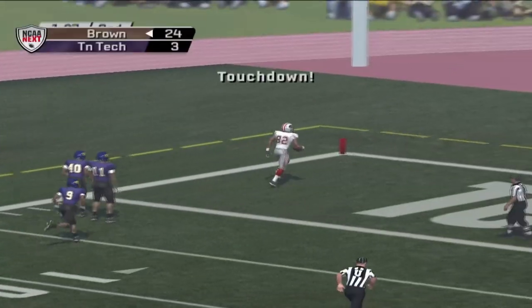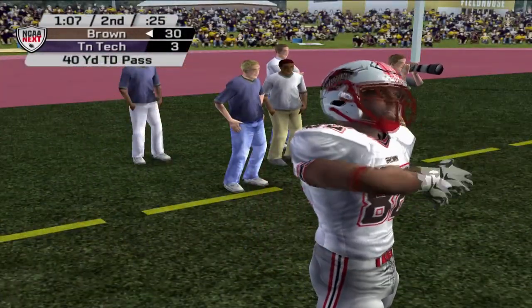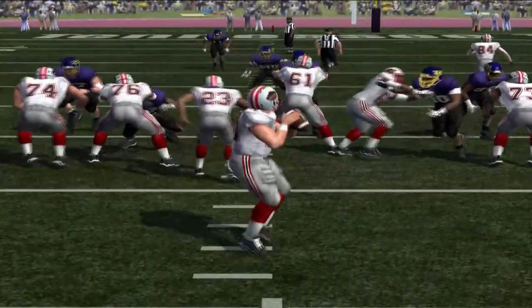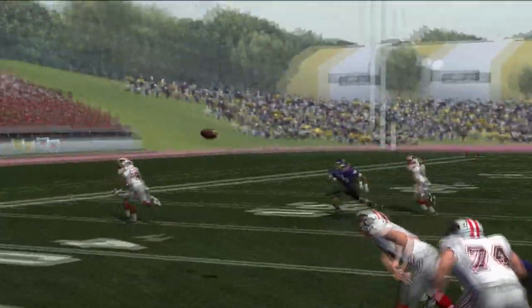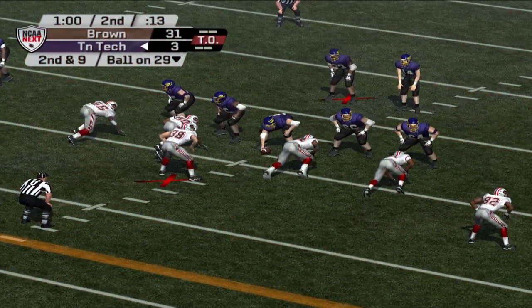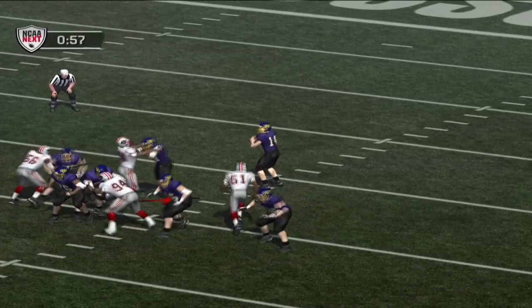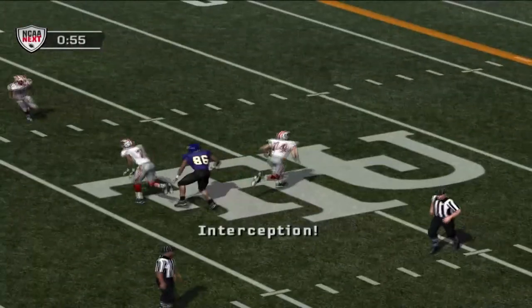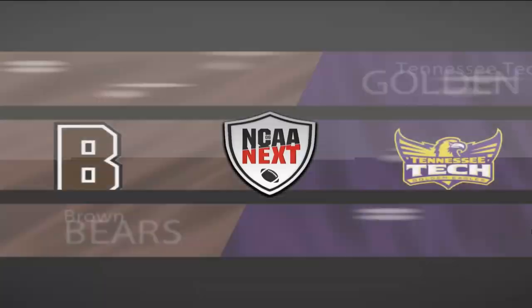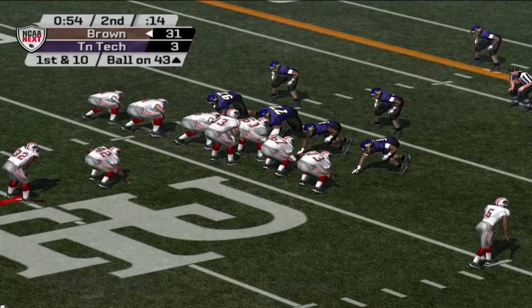With a chance to get more points before halftime, Marcus Patrick gets it off to his wide receiver for a 40-yard touchdown pass, making it 31 to 3. Brown Bears with just a commanding lead against the number 15 team in college football right now. Chase Jones and company are in serious trouble, as he also throws his very first career interception against this Brown defense.